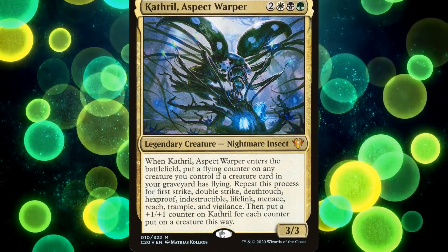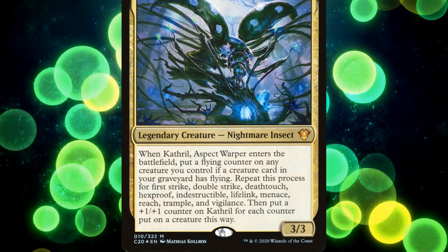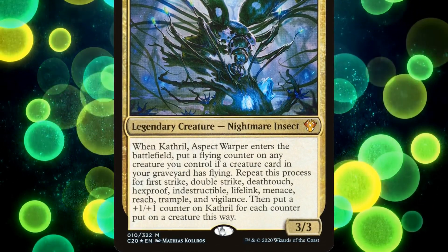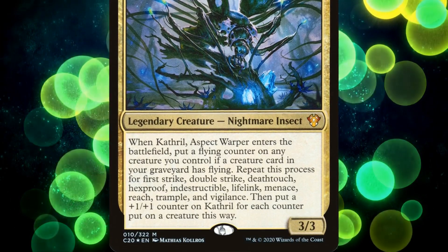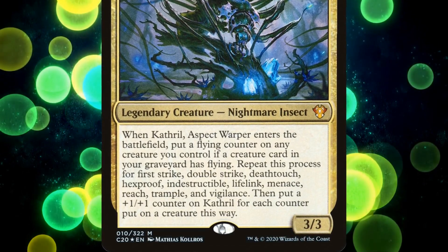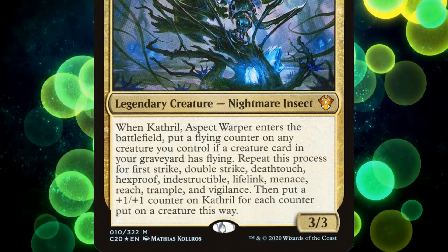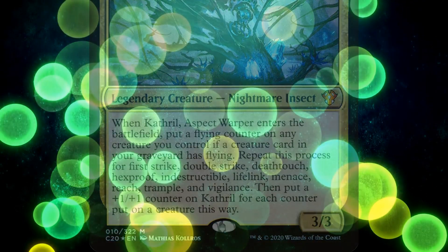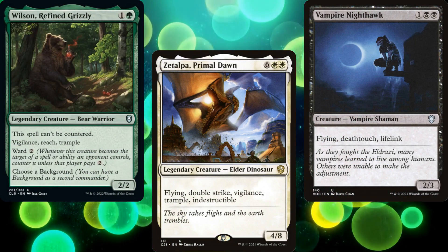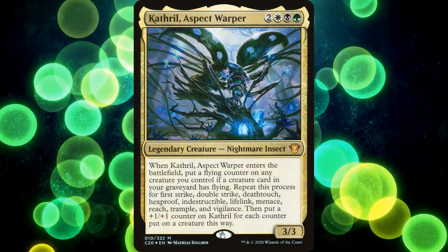Cathro Aspect Warper is a 5-mana 3/3 legendary nightmare insect. When he enters the battlefield, we put a flying counter on any creature we control if a creature card in our graveyard has flying. We then repeat this process for first strike, double strike, deathtouch, hexproof, indestructible, lifelink, menace, reach, trample, and vigilance. We then put a +1/+1 counter on Cathro for each counter put on a creature this way. So if we have enough creatures with enough keywords in our graveyard, Cathro becomes an enormous unstoppable killing machine — which explains the nightmare part of his creature type.